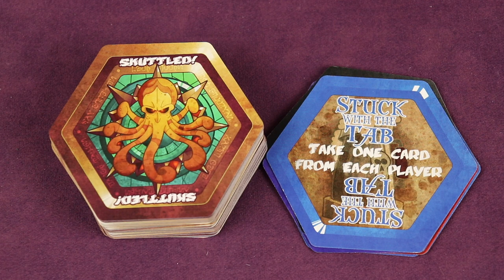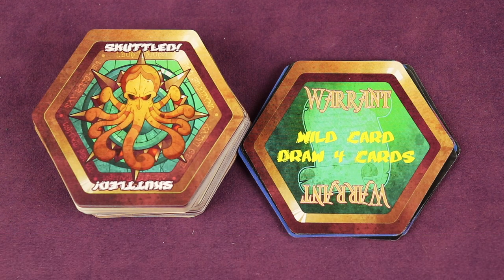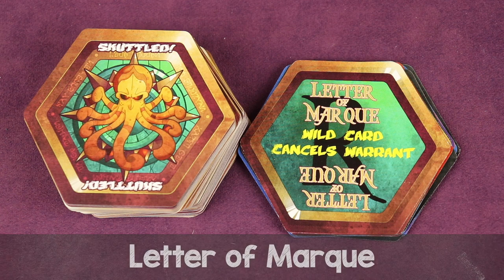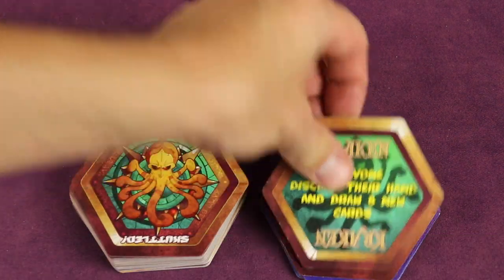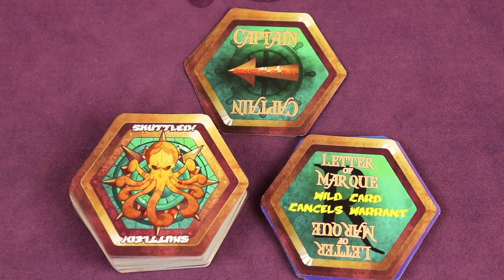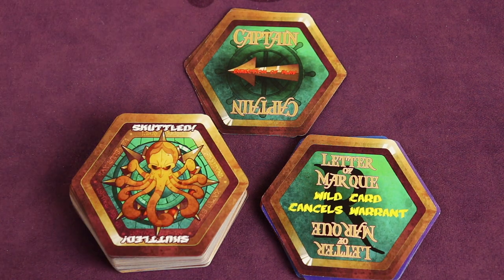After drawing all those cards from the Tab, the affected player's turn ends. There are also wild cards that can be played on any color, like the Warrant — the next player in the direction of play must draw four cards, which ends their turn. But the Letter of Mark, another wild card, will cancel that Warrant. If someone plays the Kraken card, everyone discards their entire hand and draws eight new cards. The Kraken card is then placed under the captain's card and never shuffled back in — it can only be used once per game. The player who played the Kraken also gets to decide the next color.